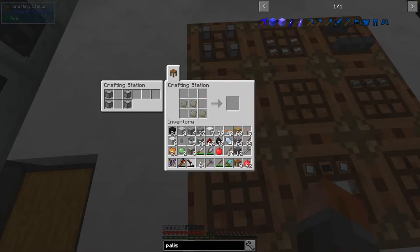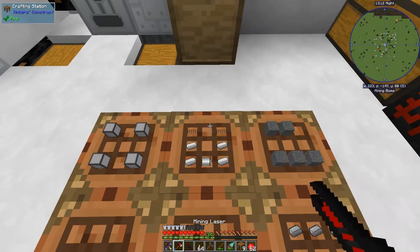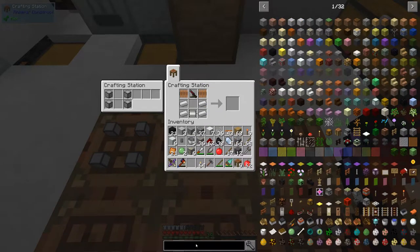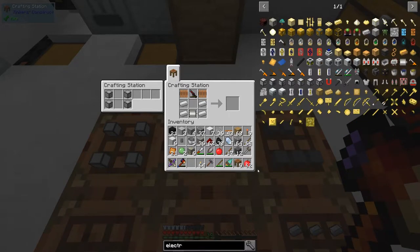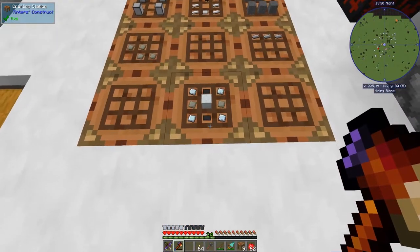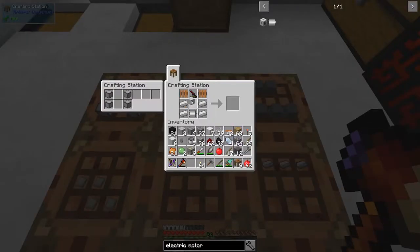We can put the advanced circuit in here, and this gives us a mining laser. A few of the other parts: the electric motor is a relatively simple IC2 item — just item casing and some coils, nothing excessive. We're going to need another advanced machine casing, and we get the thermal centrifuge. Power tier 2 — I assume that means something like 16 EU per tick instead of 8.